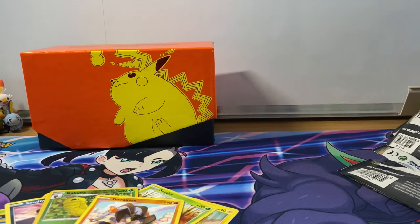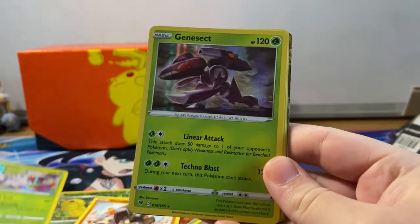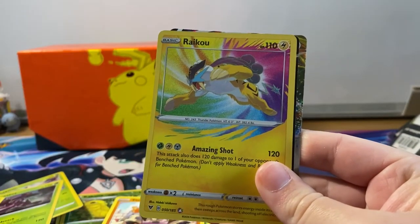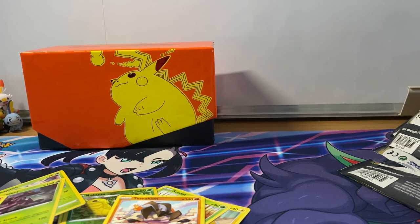Let's quickly go back over all of our amazing pulls from today for a quick recap. I think we've done pretty well. Promo cards: Sobble and Vaporeon holographics. Holographics: Shaymin, Genesect, Duraludon (two of those), Zygarde. Amazing rare: Raikou. Ultra rares: Steelix V and the Full Art Pikachu VMAX. As always guys, thank you so much for watching - please leave a like, hit subscribe, and hit that notification bell. Stay safe, have fun, carry on gaming, and I'll catch you next time!